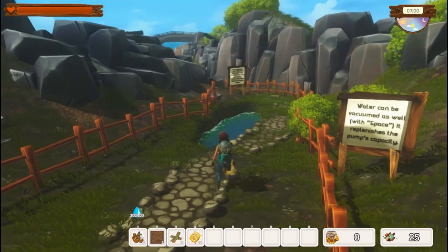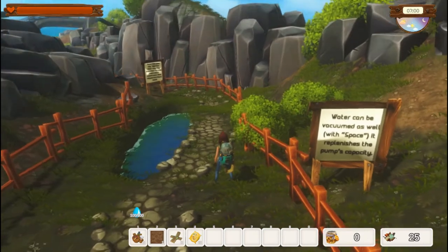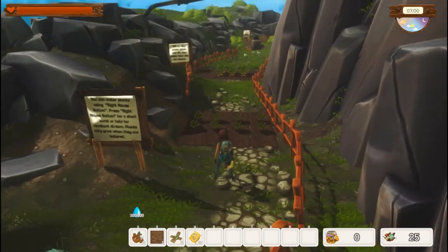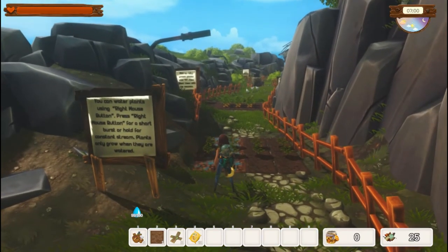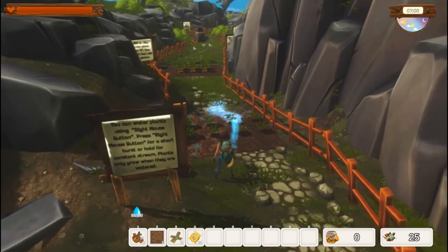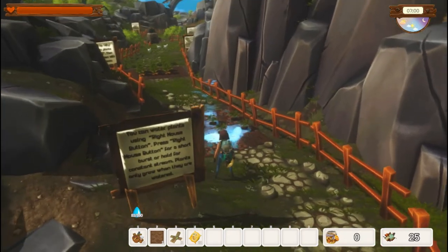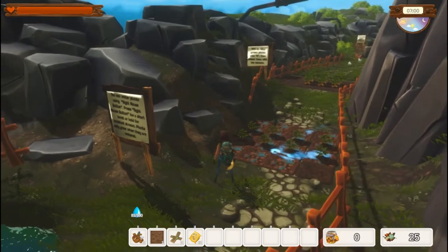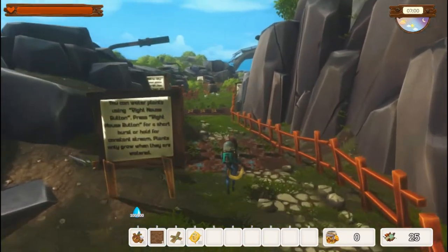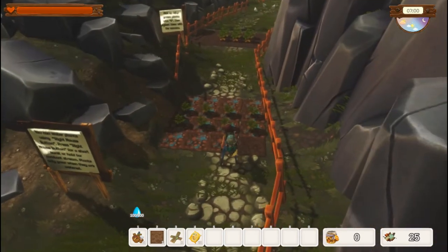Water can be vacuumed as well with Space — it replenishes the pump's capacity. If you can see that little water droplet right above the number one on the hot bar, that is 100 of 100 — tank capacity and how much is filled. You can water plants using the right mouse button. Press it for a quick burst or hold it for a constant stream, and you can make it go further or closer depending on how you change the camera view. Plants only grow when they are watered, so you do have to water them every day.